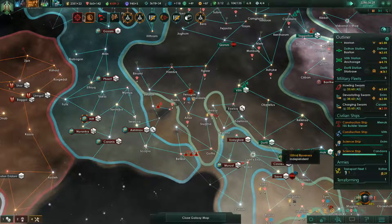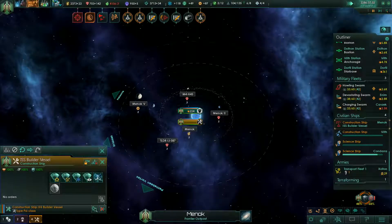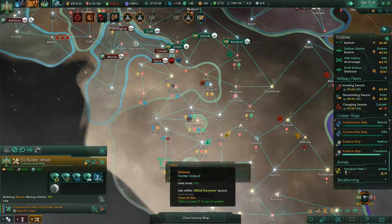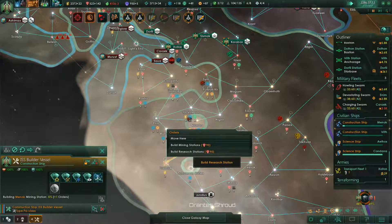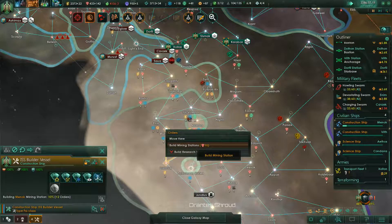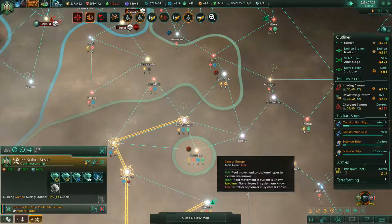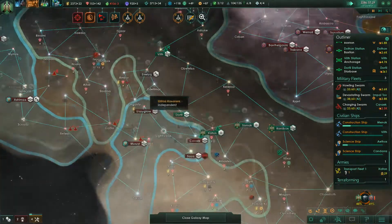Another construction done. I'm going to maintain — let's not do research right now, we're only interested in energy. Well, I guess we're doing research there, but we also want to do that mining station, and that mining station, and then we will come and build there. That'll keep him busy for quite a long time.